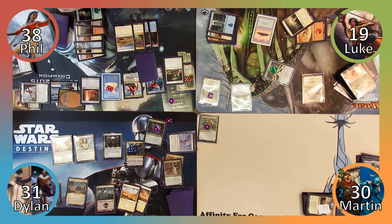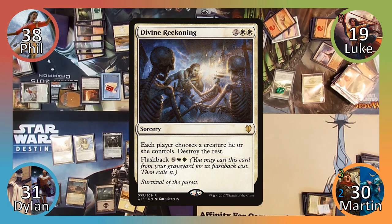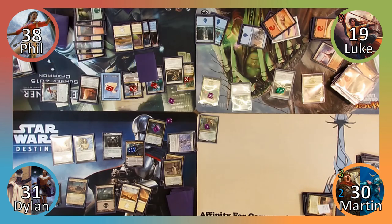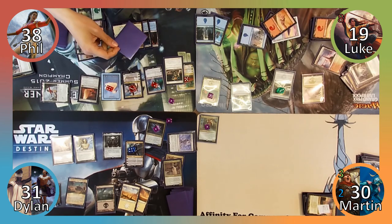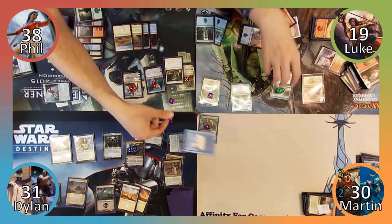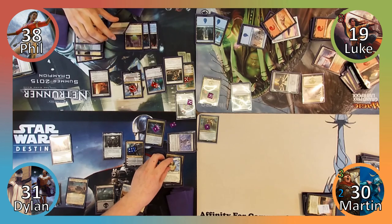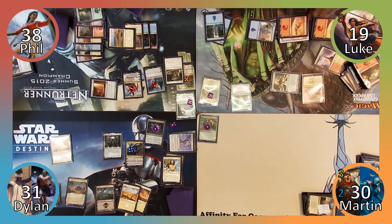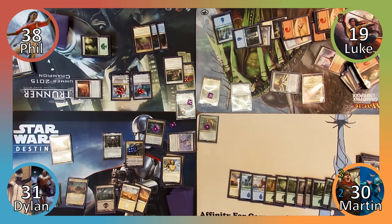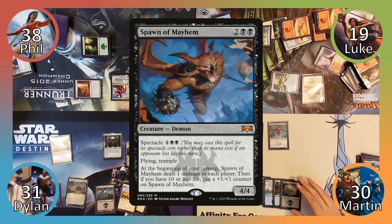Phil then passes to Luke. Luke plays Temple of Triumph, choosing to keep the top card of his library where it is. Next he casts Divine Reckoning from his graveyard for its flashback cost, with Phil choosing to save Sisay and Dylan saving Kyomuro. All other creatures are then sacrificed, and Phil puts the card exiled by his spirit into his hand. Not yet finished, Luke removes three charge counters from Lux Cannon to destroy Sisay, and Phil responds by sacrificing her to Trading Post, returning Heart of Kiran to his hand. Luke then passes. I play a Swamp, cast Kokusho the Evening Star, then cast Spawn of Mayhem and end my turn.